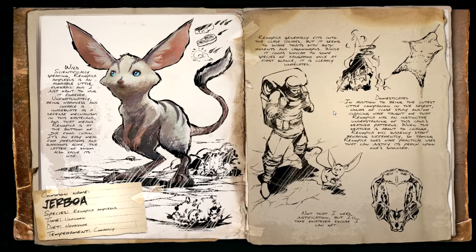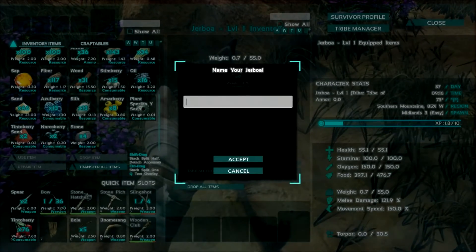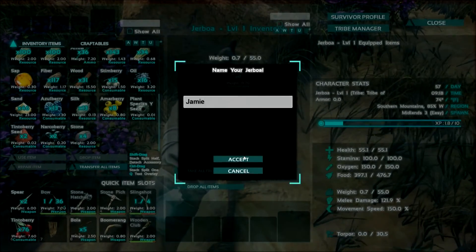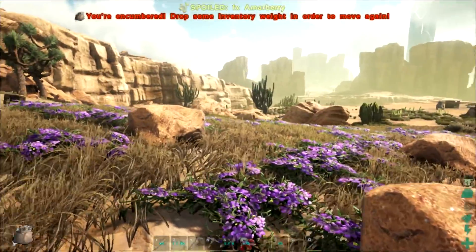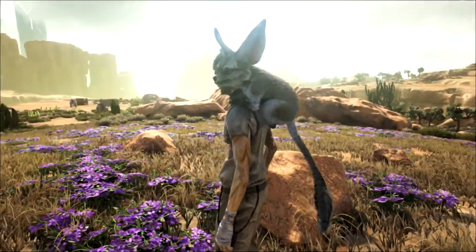Domesticated: in addition to being the cutest little companion in the desert, hours of close study and cuddling have taught me that Renopelia has an instinctive understanding of the land's weather patterns. When the weather is about to change, Renopelia will suddenly start behaving differently. Interesting - Jerboa. Oh wait, it's a girl. What's a girl name that starts with J? Jamie? Sure. You are super cute. If you want to stick with the music theme, you can call her Joan Jett. It's so cute! Oh my goodness, she just hangs on!